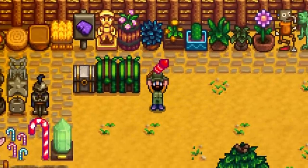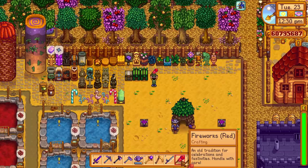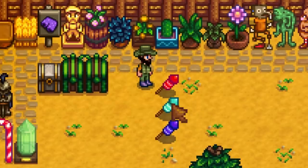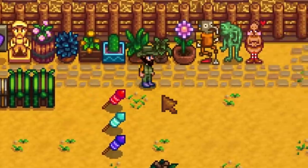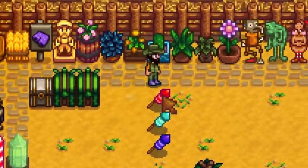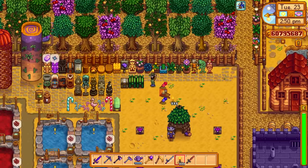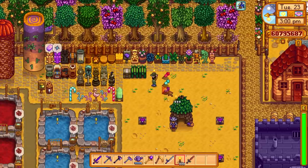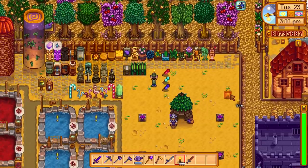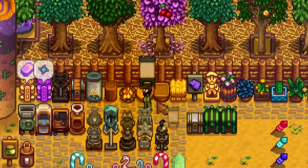Starting off with fireworks — that's right, we can now craft fireworks in the game and use them for celebrations and festivities. That is what the fireworks look like on the ground. I've tried lighting them on the farm but they don't seem to work, so I think it's just a festivity item you can use at certain festivals.